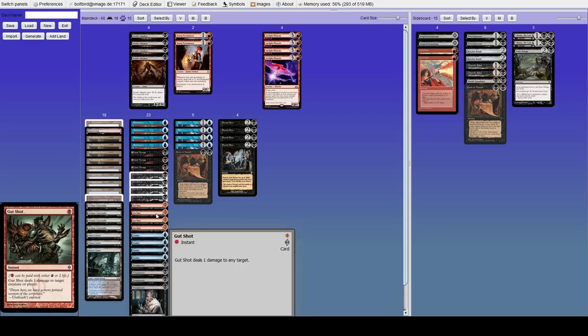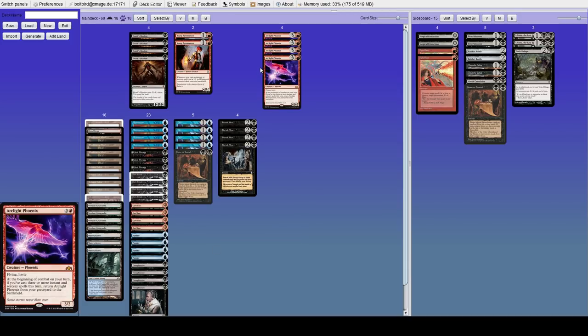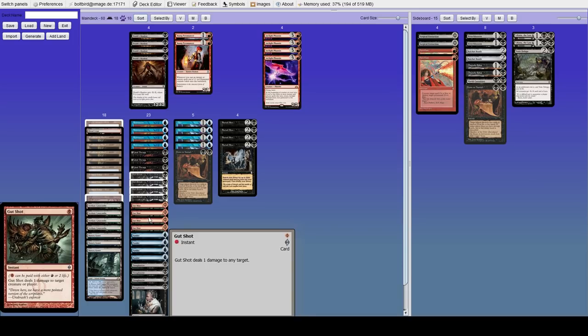We're running four Gut Shot, which is definitely an interesting choice, but this card has been doing really really well. It synergizes two different ways. First, it's basically a free spell to get back Arclight Phoenixes — a Buried Alive, a Dark Ritual, and a Gut Shot for free is three Arclight Phoenixes. It also synergizes with Death Shadow, acting kind of like Street Wraith: you don't get to draw off of it, but you deal two damage to buff your Death Shadows. Being able to ping something is really useful in Legacy — it kills Snapcaster Mage, Baleful Strix, Thalia Guardian of Thraben, and basically everything in Infect.